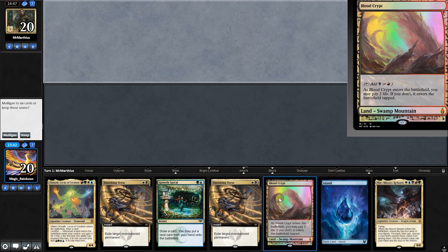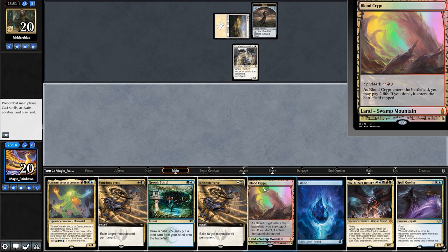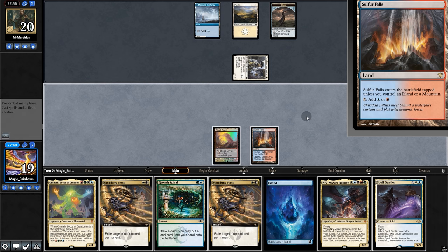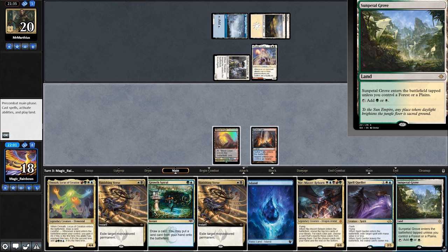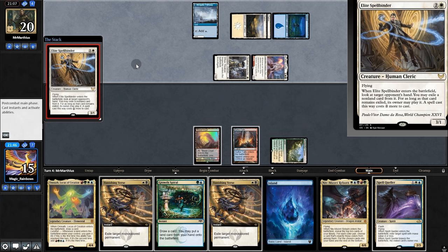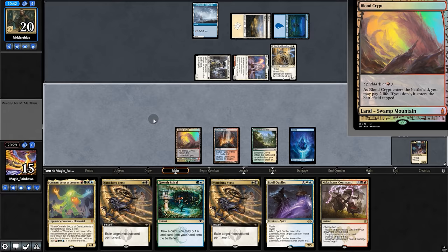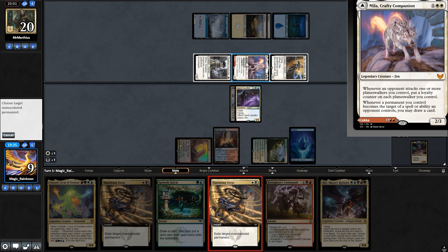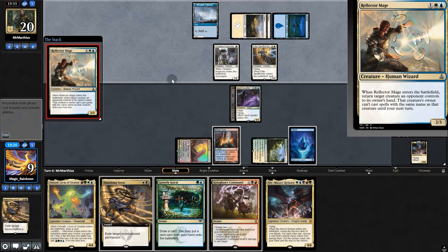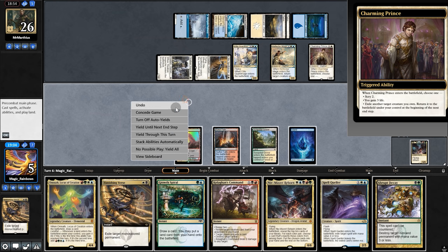Opening hand: two lands, and they're not really the lands we need, but since we're on the draw we'll risk it. Opponent plays the Raven Inspector. We take one, pull a land but it enters tapped. Opponent cracks a clue, we take one again — when we target their stuff, they draw a card. We take three more, and opponent plays Spellbinder, exiling our Niv and making it cost two more to cast. We can't even play Omnath this turn. We get spanked for six. They try to cast Elite Guardmage, but Queller. Might as well exile. Opponent plays Reflector Mage, bouncing Queller, then casts Guardmage and Charming Prince. Our opponent's got us, so we're going to game two.